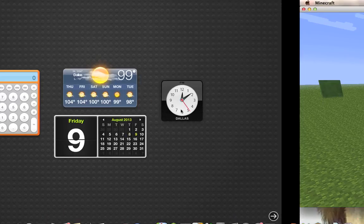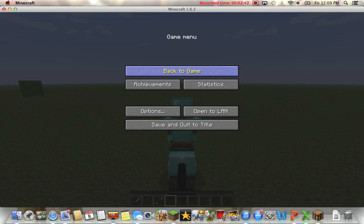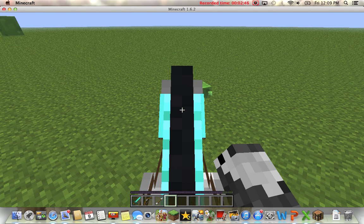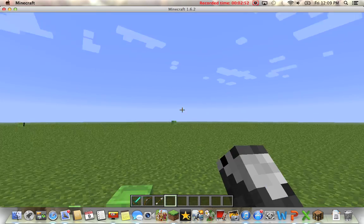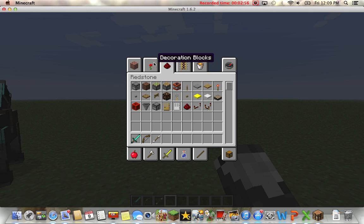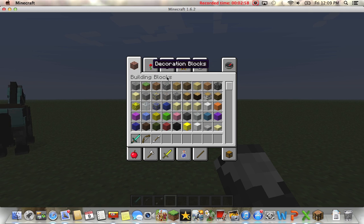Let's make sure he doesn't run away. To get off of him is right shift — I don't know about you guys, but mine is right shift. And we are just going to the inventory and get...